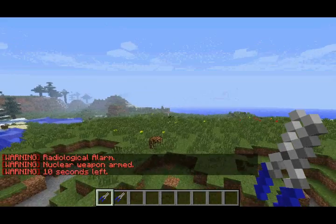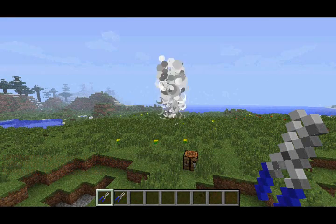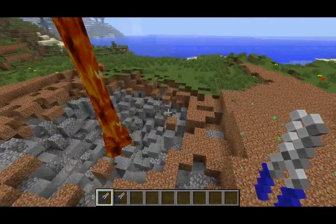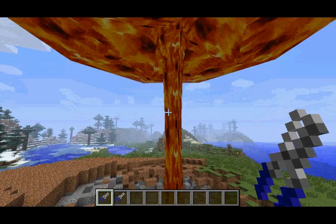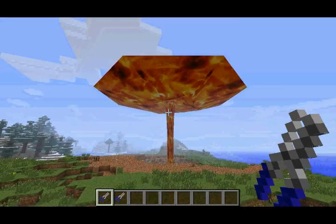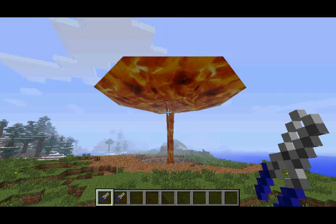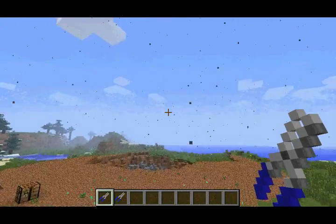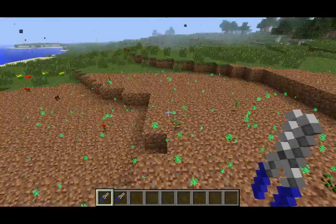The timer is now armed, and 10 seconds before it explodes, it'll actually warn you that it's about to explode. Here's what the explosion looks like — it explodes and there's a giant mushroom cloud. For some reason it seems to disappear randomly. There is a massive explosion and all the blocks have just been completely destroyed — it basically leaves a giant crater behind. There's also some radioactive dirt there as well. The little green sparkles mean the dirt is actually radioactive, so if you step on it, you'll get damaged. There are also little gray specks that almost look like ash.